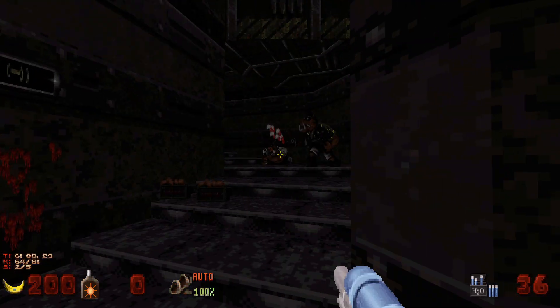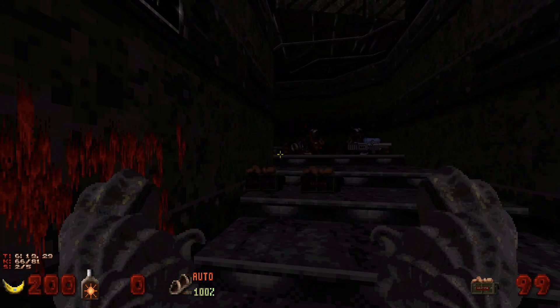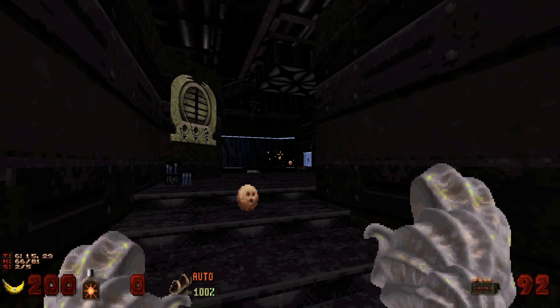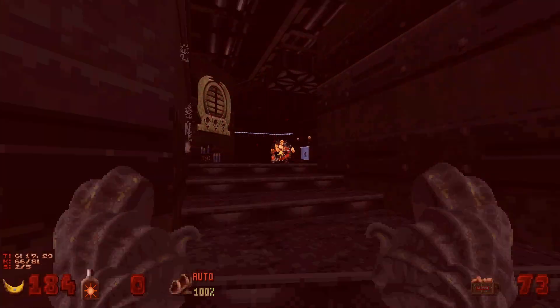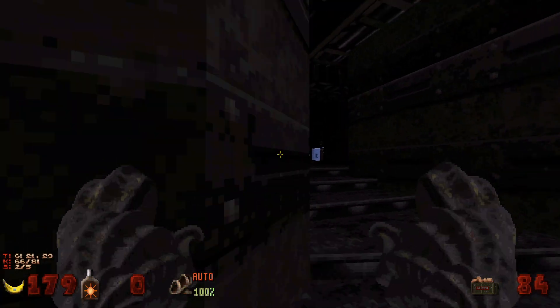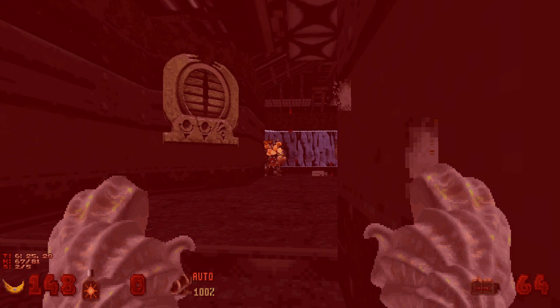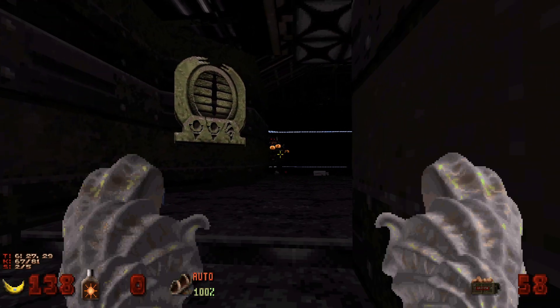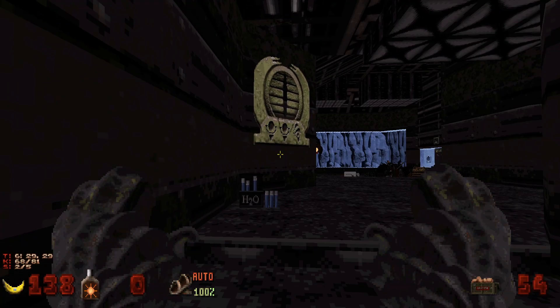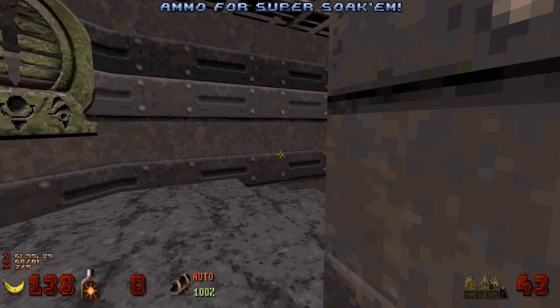Let's head back and we're gonna head up instead of down. Take out some troopers and some pig cops, then get out the conchinator because we're gonna have two battle lords here to take out. Around the corner there are gonna be a couple of sentry drones.